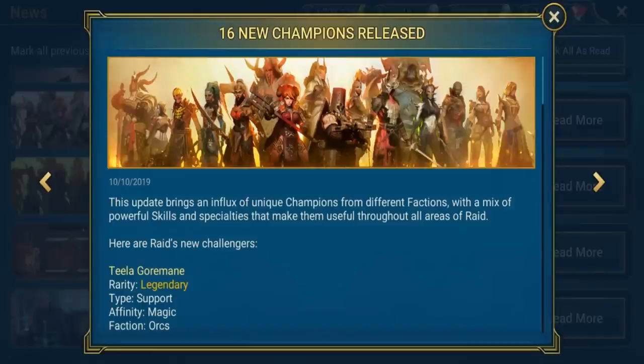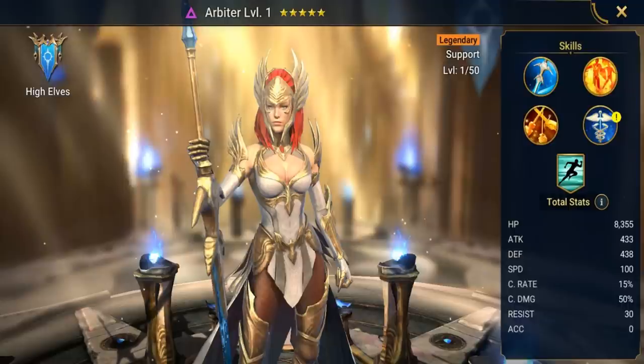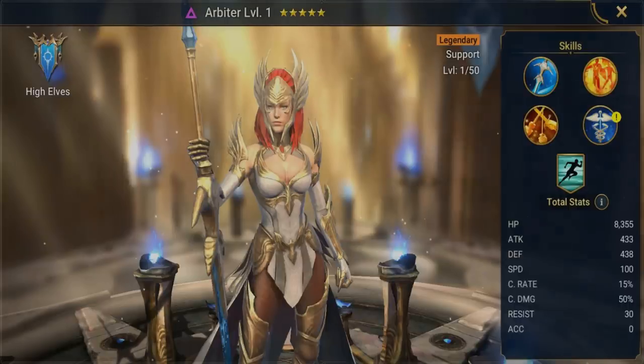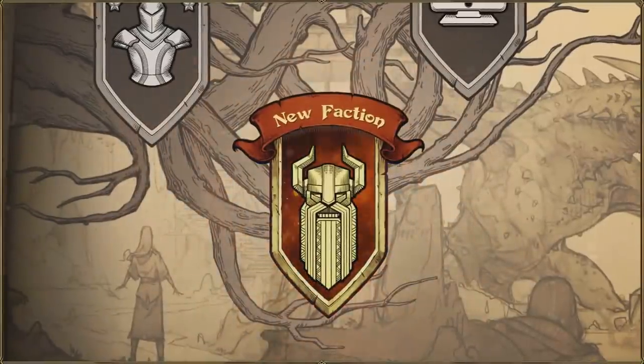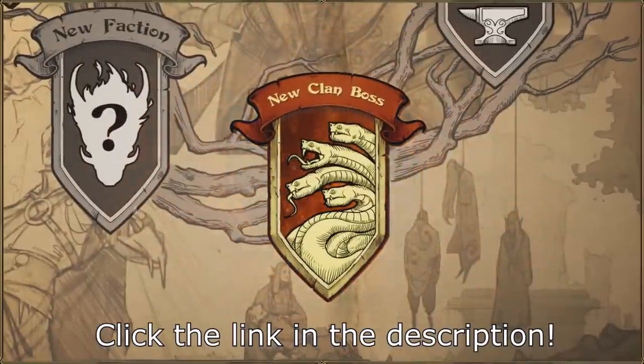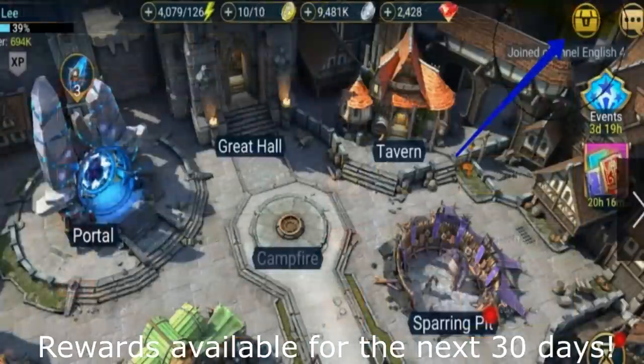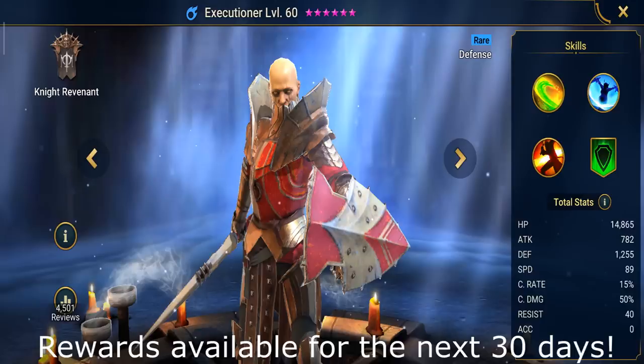The best part is it's completely free to play. They're adding 14 new champions every month so there's always new strategies, along with progression rewards — you get tons of free champions, equipment, and other cool stuff just for learning how to play. Once you complete the missions you'll get one of the best legendary champions in the game, the Arbiter. The game is growing super fast — go to the video description, click on the special link, and if you're a new player you'll get up to 100,000 silver, 50 gems, an energy refill, and a free champion Executioner.